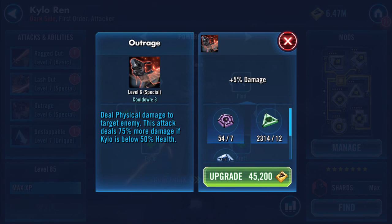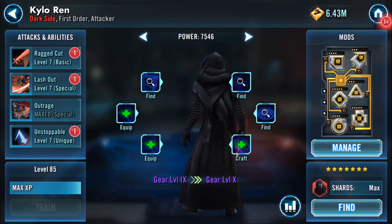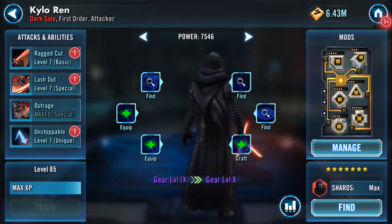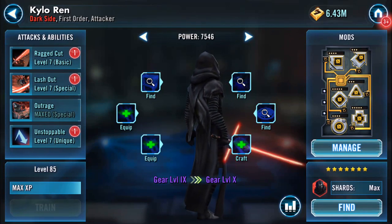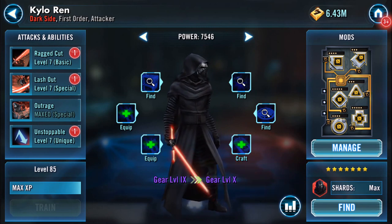Outrage: deal physical damage to target enemy - this attack deals 75% more damage if Kylo's below 50% health. So is that where the zeta comes in? Kylo has a 45% chance to reset his cooldowns whenever he is damaged. The omega on there makes that a 50% chance to reset his cooldowns whenever he is damaged. It's going to be interesting to see what his rework actually is.